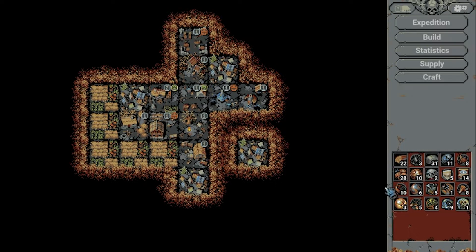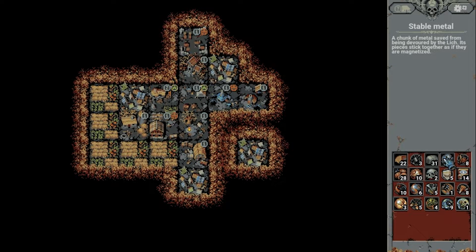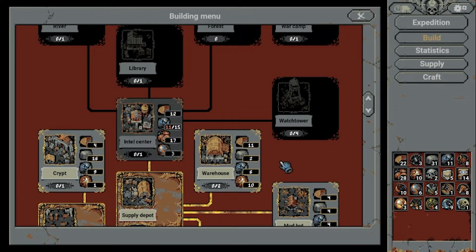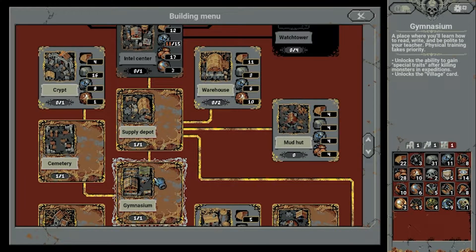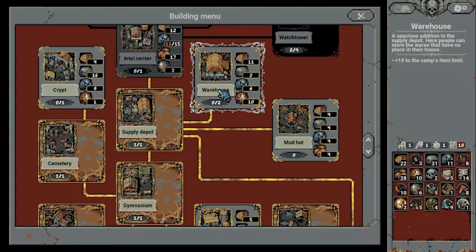We did collect loads of resources, but we are still short on metal. Let's see what we could theoretically build — some huts and a warehouse. I finally get what the warehouse is good for: the red number means how many items you are actually allowed to use during your adventures, and building the warehouse gives us 10 additional items to use.